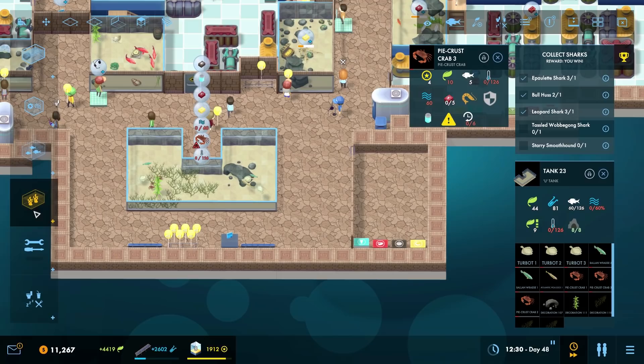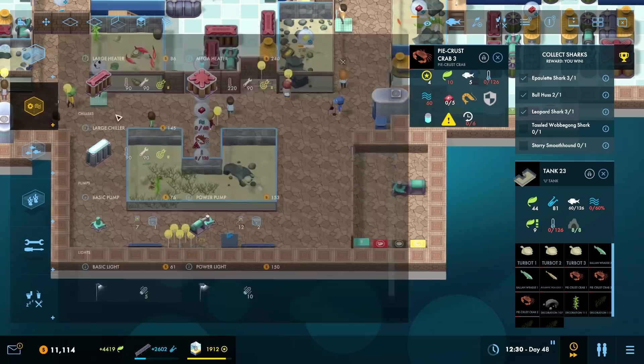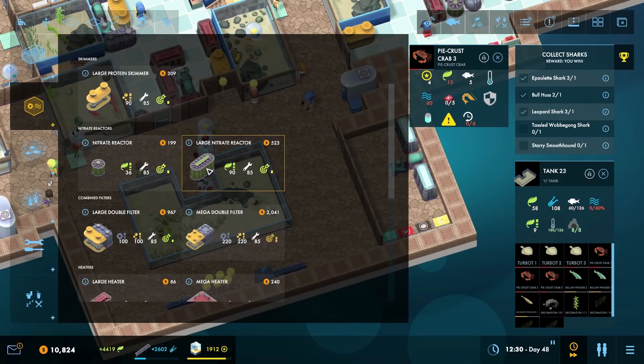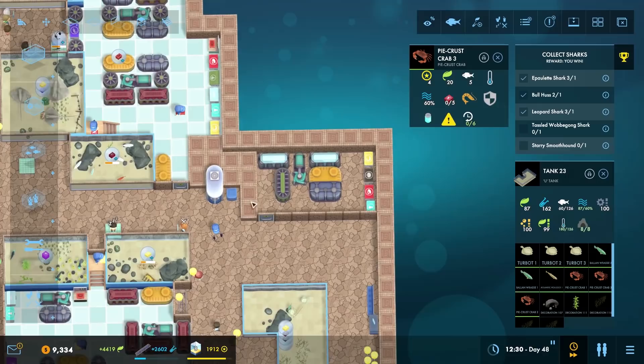I don't need it to be that cold, so I think two large chillers will do. I'm going to find the pump. If I place this here, what we can do with the setup is have the large chillers on either side like so - that takes care of the water temperature. Then I can add in a large nitrate reactor along with a large double filter, and that should bring - yeah, we're fine now.